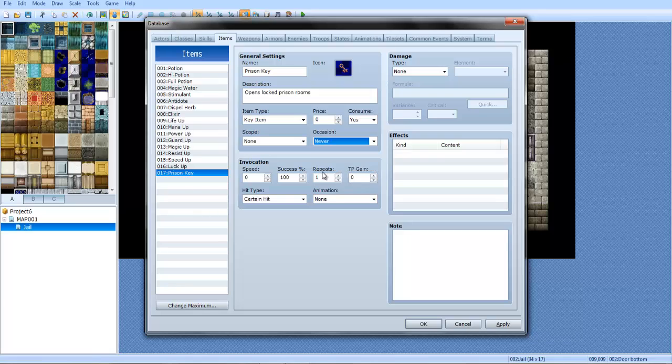Scope: none. Occasion: never. Price: zero — or you can make it a price if you actually want to sell it. Consume: no — or you can make it to where you have to find multiple ones. They only work once, you can have it like that too by doing consume yes. Or you can also just remove it via an event. Anyway, just click OK.